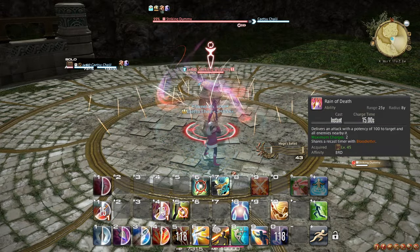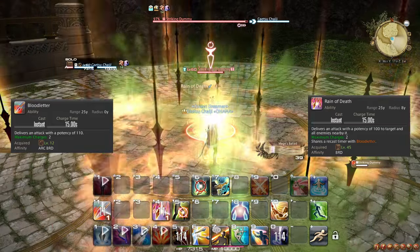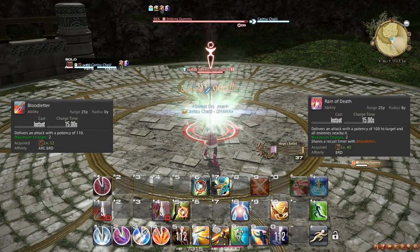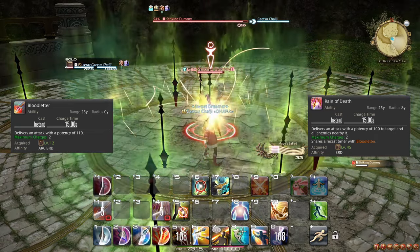At level 45, you learn the ability Rain of Death, which is an AoE alternative to Bloodletter in every aspect. They even share cooldown. On 2 or more targets, Rain of Death replaces Bloodletter entirely.